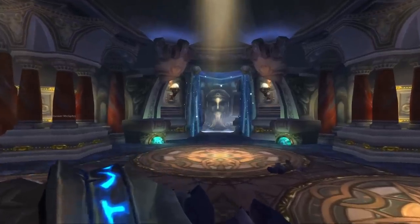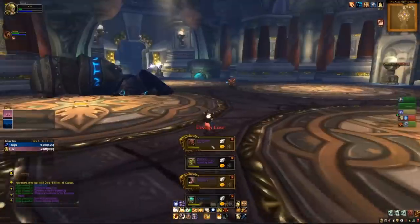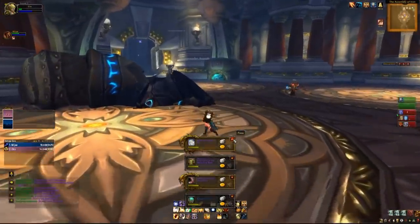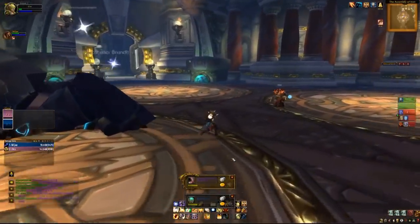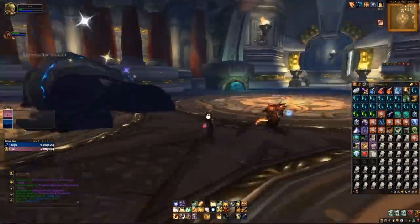This disk can only be looted by one person, which will probably be your raid leader or main tank for the first week. When you right-click it in your inventory, it gives you a quest that sends you directly behind the Iron Council to the Archivum Console. This console plays a bigger part in Ulduar - you need it to make Vezax, and you need it to summon Algalon.